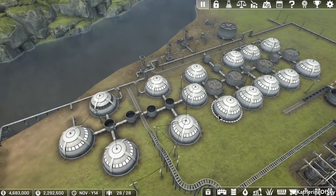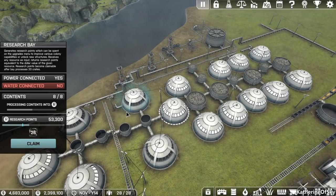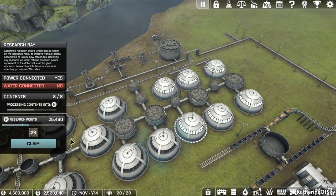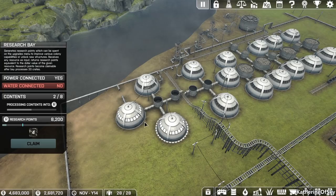Some changes have been made to the game. With the latest update, the research bases are no longer green. I hope that gets changed back because I liked them being like, hey, we're ready. But anyway, we're going to keep on claiming some research points here and really focus on what we need to do to get to the end game and figure out what that's about.